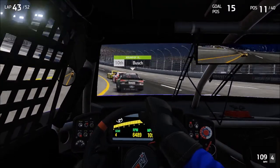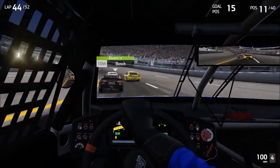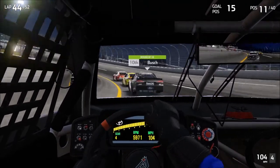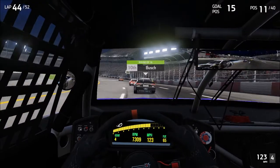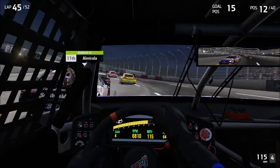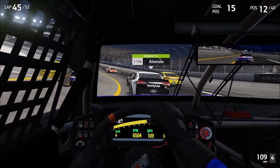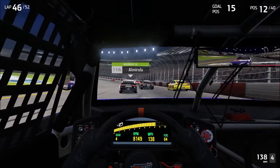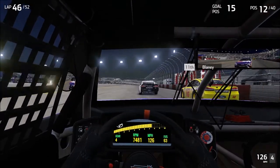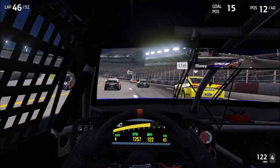Looks like Kurt Busch is struggling a little bit as well. I'm hoping we can get to him and make a pass before Eric Jones gets to us. Here comes Almirola — he pulled straight down to the bottom and was not going to be denied. I would have had to run him all the way down to the yellow line to have any shot of staying in front of him. He's going to do it again. Laps are starting to wind down. I'm having to try to protect as best I can against the 11 car behind me.